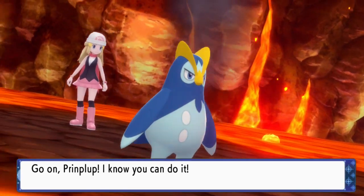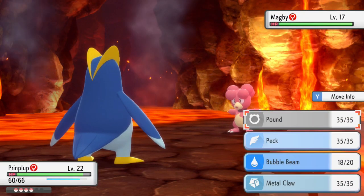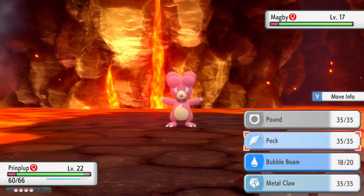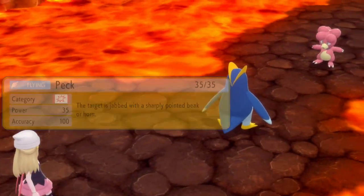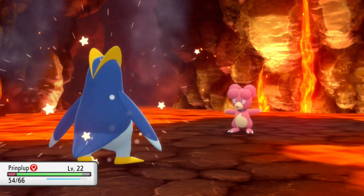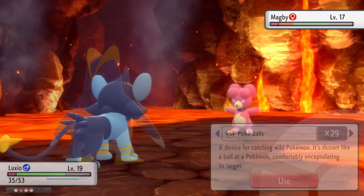Magby can only be found within the Grand Underground, and again only on Pearl. You'll want to head to either a Volcanic Cave, Sandseer Cave, or Tylo Cave to find it. To reach the Grand Underground and Magby, you'll just need to get the first badge and make your way to Eterna City.